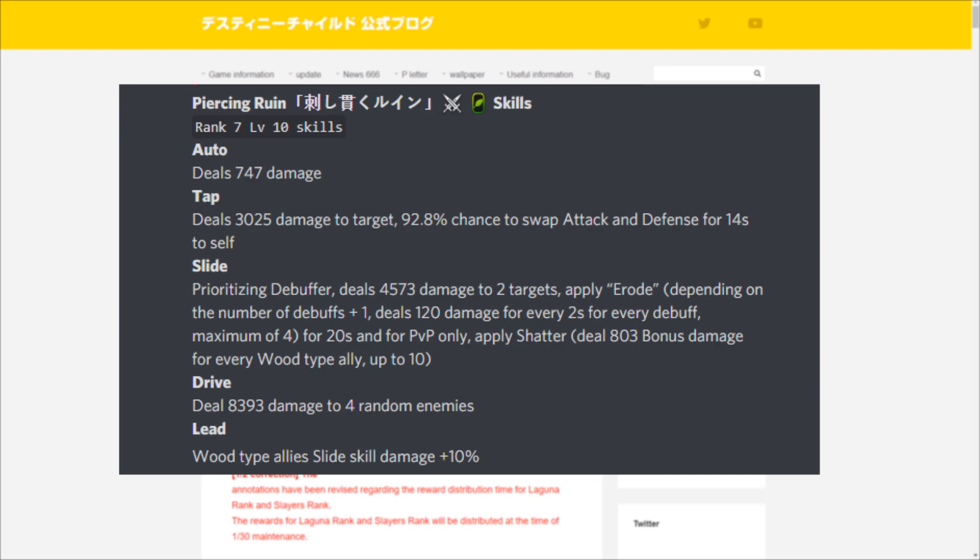At rank 7 max level 10 skills, here is Piercing Ruin, the wood type attacker unit. Before going over her skills in depth, her rankings from the Rice Mine Japan tier list are: PvE tier 7, PvP tier 8, Ragnarok break tier 7, and world boss tier 7 — a very decent unit for all categories, likely even better on global since Japan has more units.